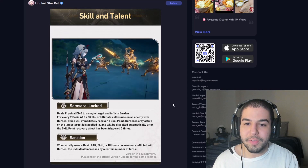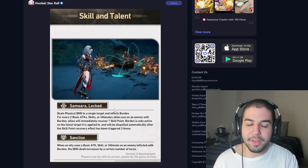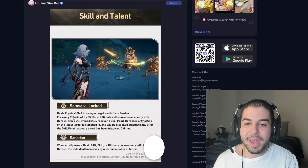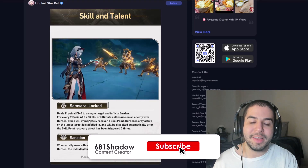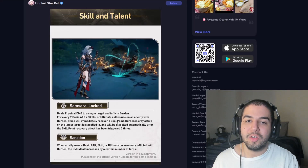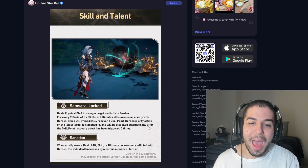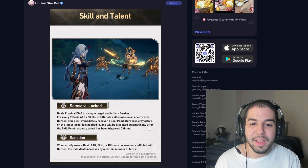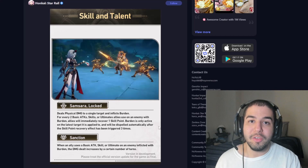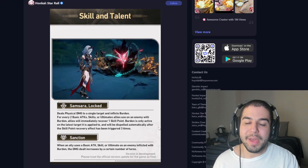Her skill deals physical damage to a single target and inflicts them with burden. It's a guaranteed inflict — not an effect rate kind of thing. For every two times that enemy with burden is hit with a basic attack, skill, or ultimate, it will immediately recover one skill point for the team, which is really nice. It's only active on the latest target it's applied to, so it works the same way as Topaz's Proof of Debt. You can only have one burden target at a time, and once you recover three skill points with burden, it will be dispelled.